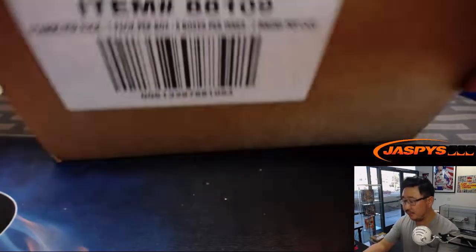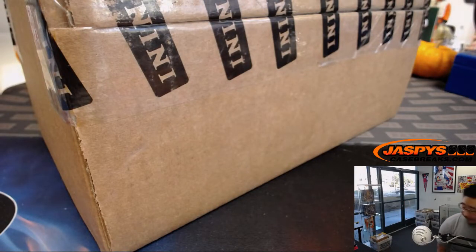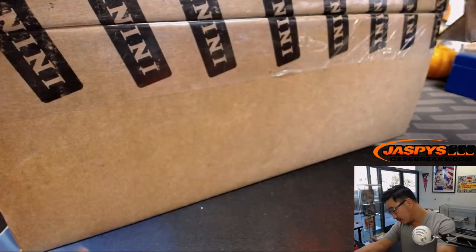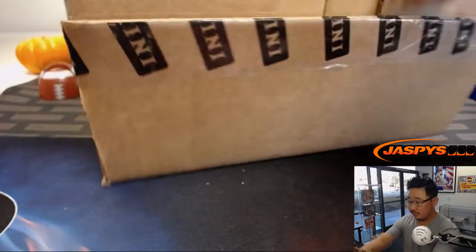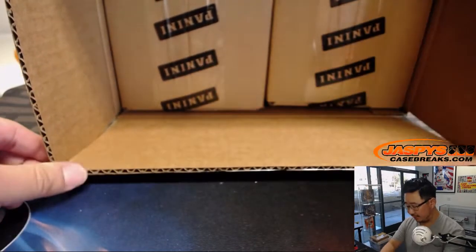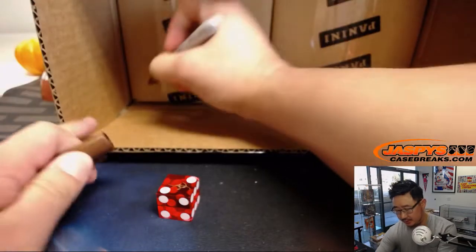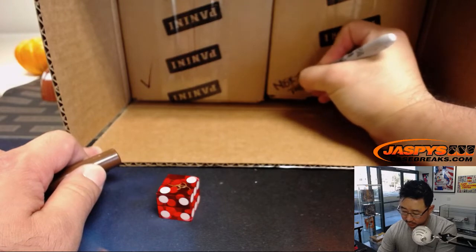Let's pop open this fresh case right here — 2016 Signature Series. This is my knife. Since this is a four-box break, there's four on this side, four on that side. We rolled a two, so we'll do that side right here. This half is reserved for next time.